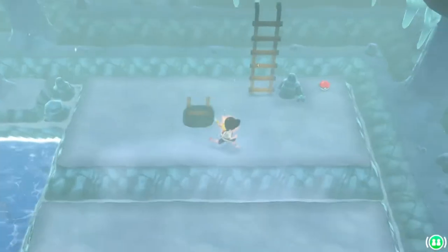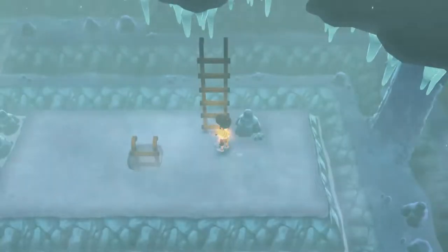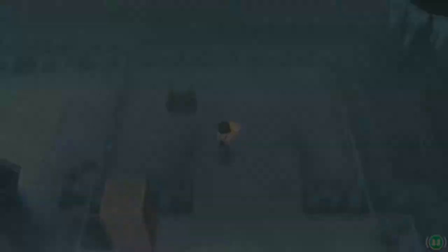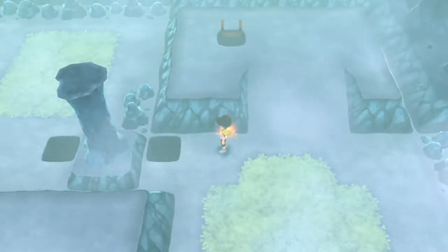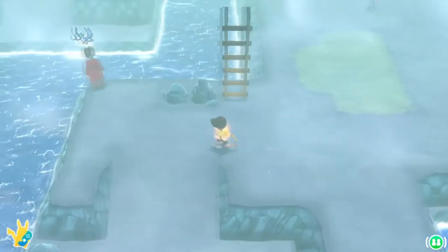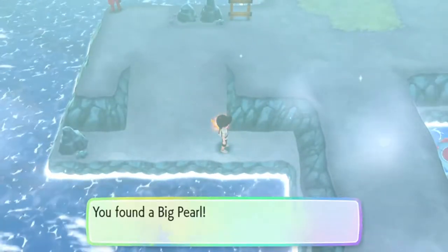Go ahead and head straight up and hop out of the pond and grab this big pearl on the ground. Climb up this closest ladder to the right and grab the super repel on the floor next to the next ladder, then keep climbing up. Once at the top, push this boulder down into the hole and then head all the way back down those ladders again. Head all the way over to the left and grab this next big pearl laying on the ground.